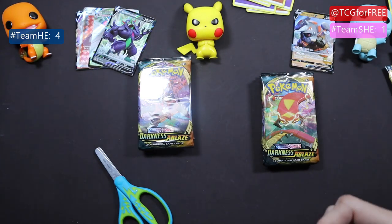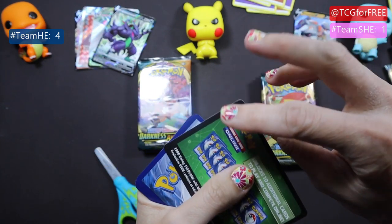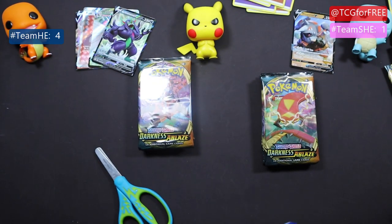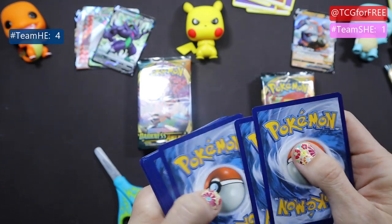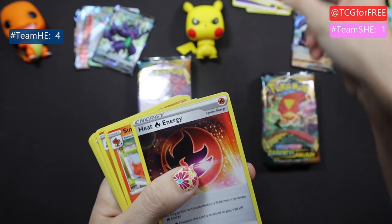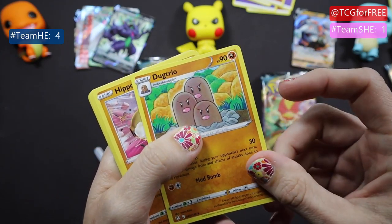Lugia! All right, which does not count as a point but it's actually a pretty cool pull. All right, here it is for good luck — I need all the luck I can get. No more codes — just kidding! All right, heat energy, Simisear, Dugtrio.